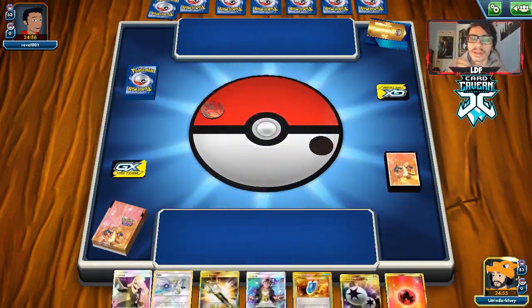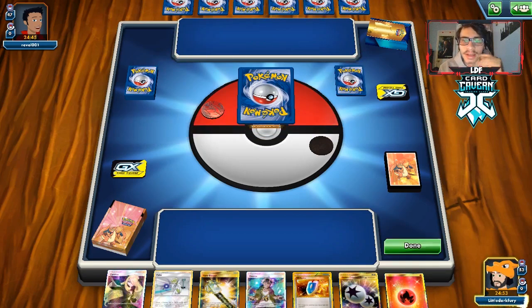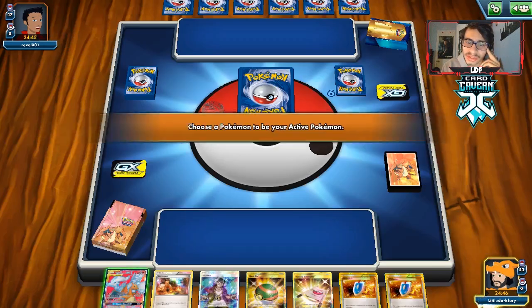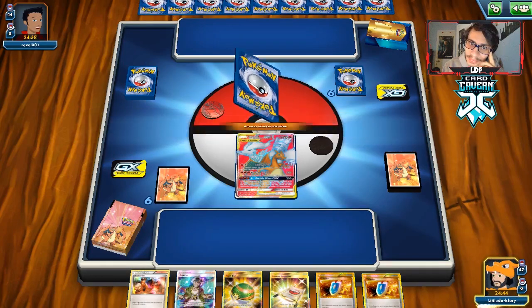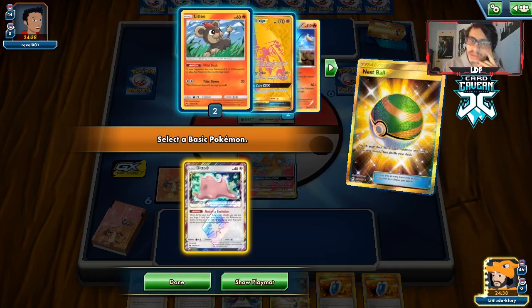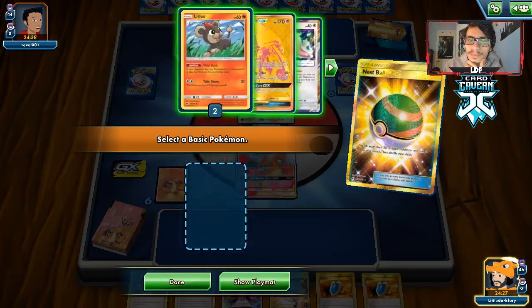We just have to hope we don't get a terrible start. There's a mulligan on our side. If this is Night March, they have no answer — they're obviously not playing anything like Litwick to evolve into Lampent, so they shouldn't have a single answer to Pyroar. We start with Reshizard though, and we got a bad hand. We have an Evo Soda, which is all we need. We could get Ditto to bait, but Evo Soda doesn't work with Ditto. We'll just play the Litleo and hope for the best.